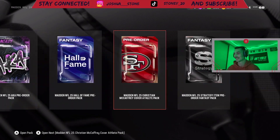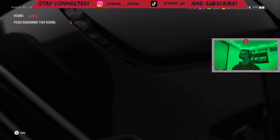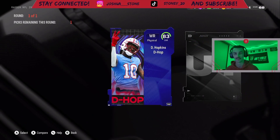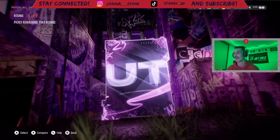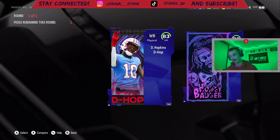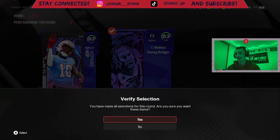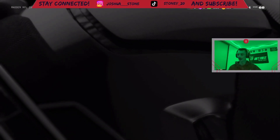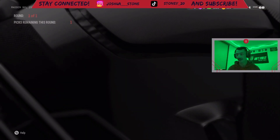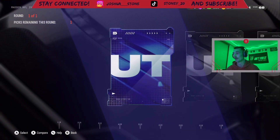Now we got the pre-order bundle - this animation is sick, they should have done this a long time ago. We're gonna start out with the pre-order pack and we get a choice. DHop is one of the choices and then the other choice is Tyran Matthew. I think we're gonna go with Tyran Matthew - hate on me all you want, we're taking the Honey Badger. I feel like the defense needs to be better, and I can play with a bad offense but not a bad defense.